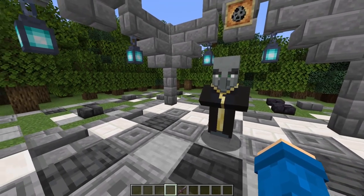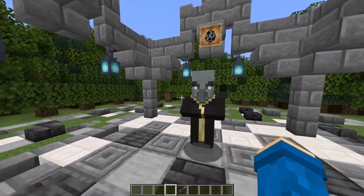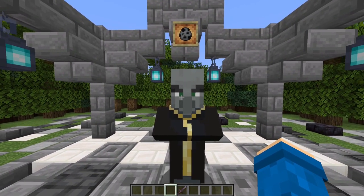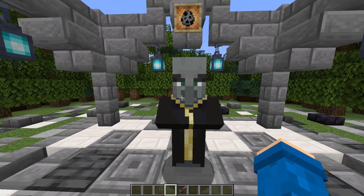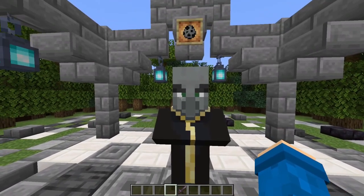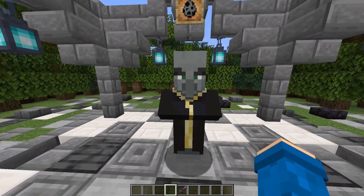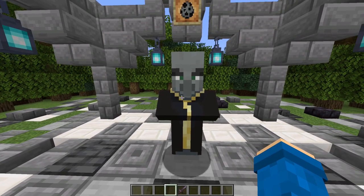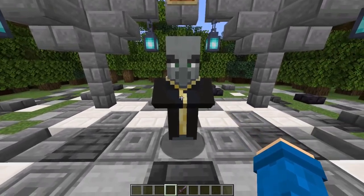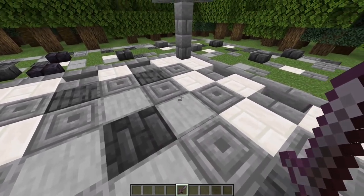The next one is the evoker. These guys drop a totem of undying, which means whenever you take so much damage that you would die, you'll use the totem of undying and survive. It's still such a cool item. This guy has some really cool moves — he also has a move spawning evoker fangs, which is a very cool attack. I'm gonna give this guy a rating of 9 out of 10 — he's just really important.